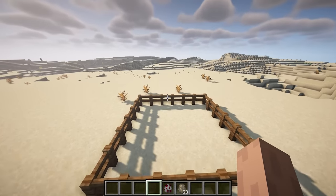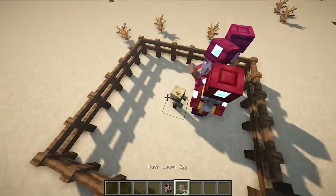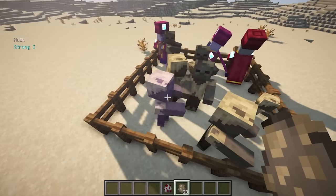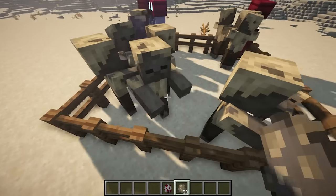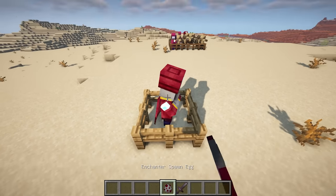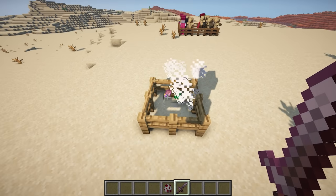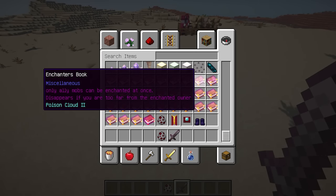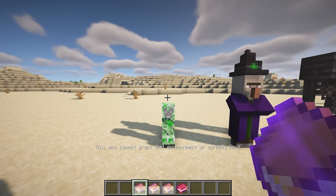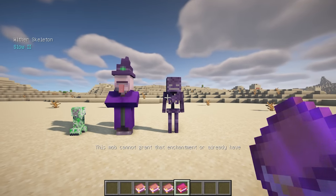This mod adds the enchanter from Minecraft Dungeons. They will enchant the hostile mobs and make them stronger. Every once in a while, the enchanter will randomly enchant the hostile creatures around it. When enchanters are killed, they have a chance to randomly drop enchanted books that can be used on hostile mobs. The mod adds a total of 30 enchanter's books, some of which enhance monsters while others weaken them. In addition, the enchanter also has a chance to drop mob enchant books, which can be used to remove enchantments from monsters.